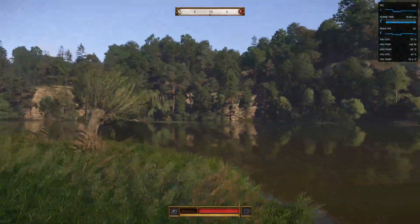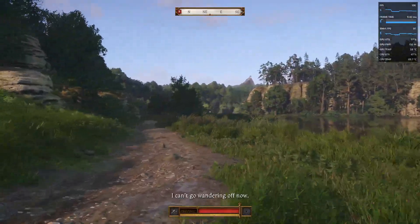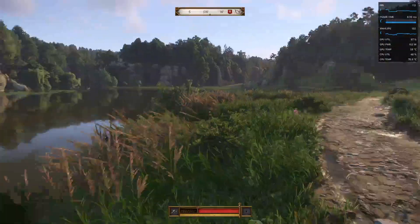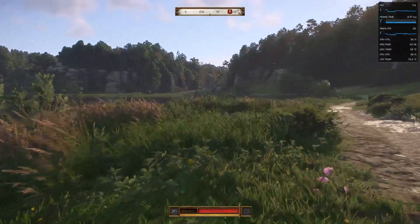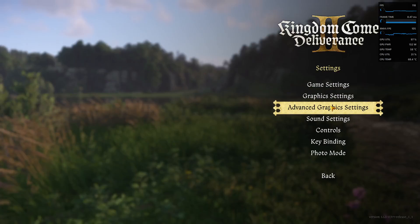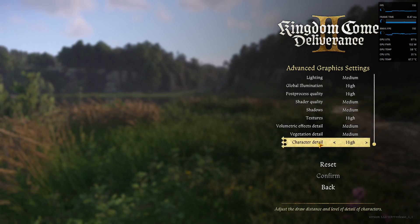Of course the FPS will drop in major cities and towns, and that's where you'll have to tweak the settings a bit. For example, you can switch character detail to Low, because when walking through a city with a lot of NPCs, setting character detail to Low works really well. For now I'll leave it on High.